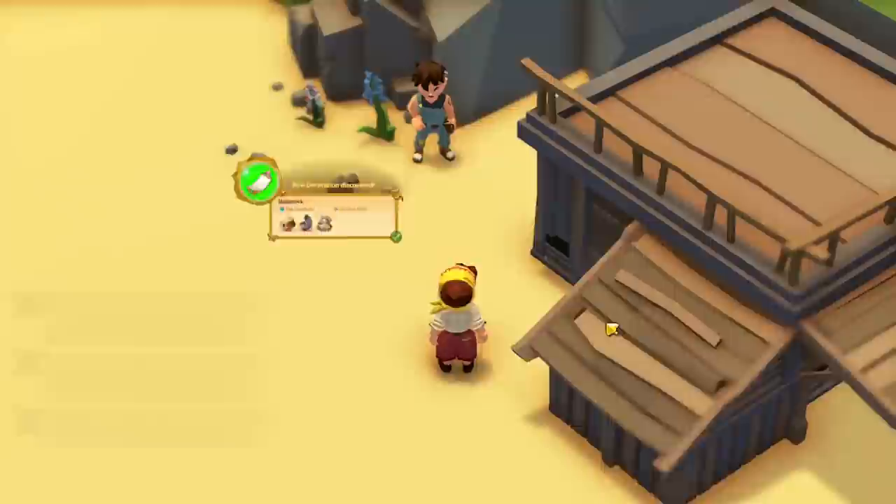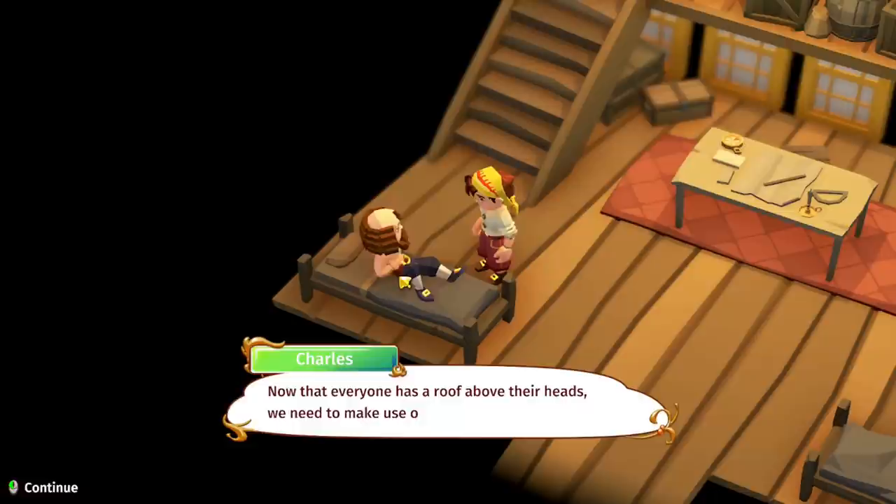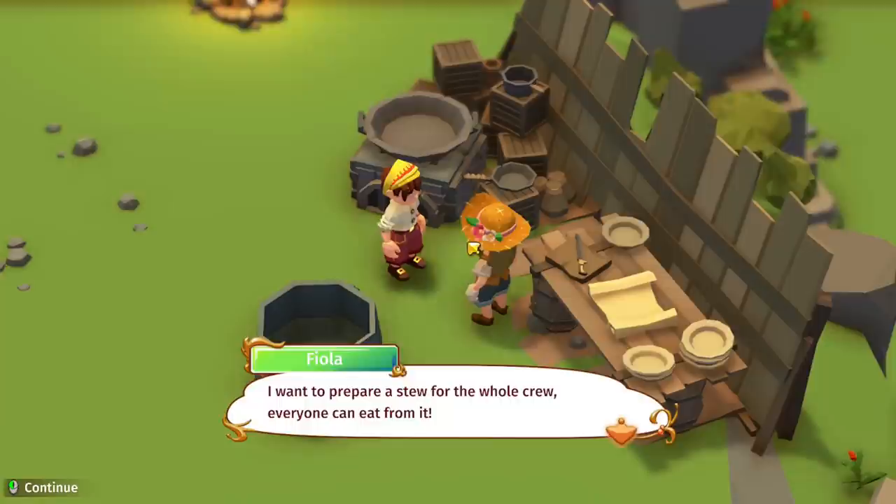'Ahoy Josh! Fiola told me that you are helping with building shacks for everyone. Thank you for taking care of our crew, my child. Now that everyone has a roof above their heads, we need to make use of our little farm. Fiola also mentioned an idea that will help with providing food for everyone. Josh, please visit her at the cooking station and see what she's up to. Do you see that big pot over there?'